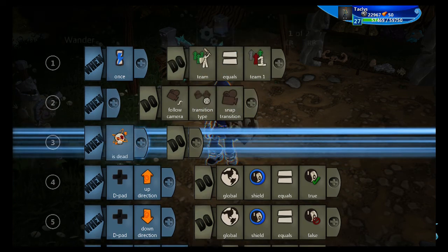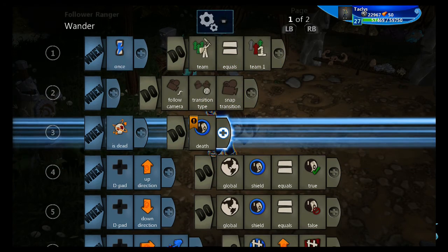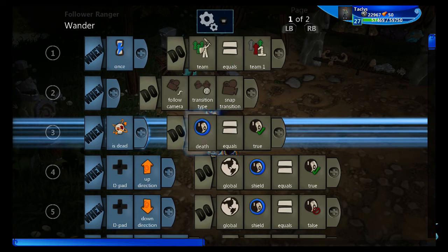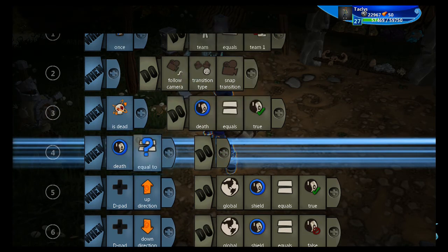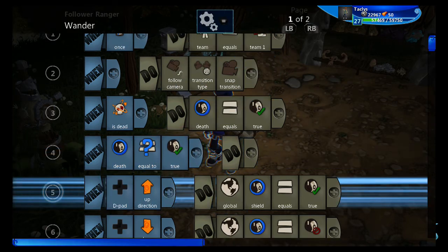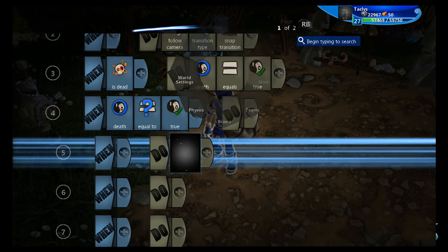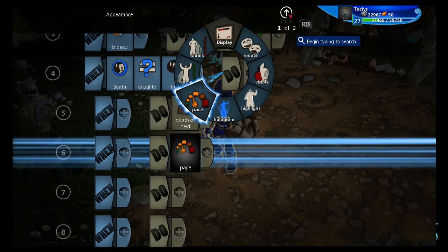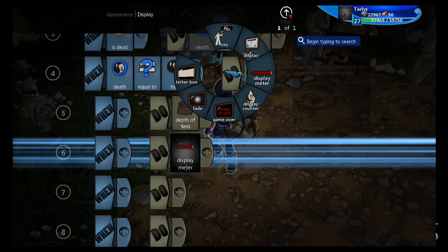First, when is dead, do boolean variable 'death equals true.' Now we can make all of our code inside the death variable. When it's true, this is what happens when you die. So first I'm going to add a couple of visual tweaks so people who die immediately know they're dead, other than the whole falling down and dying bit. I'm also going to add a letterbox.